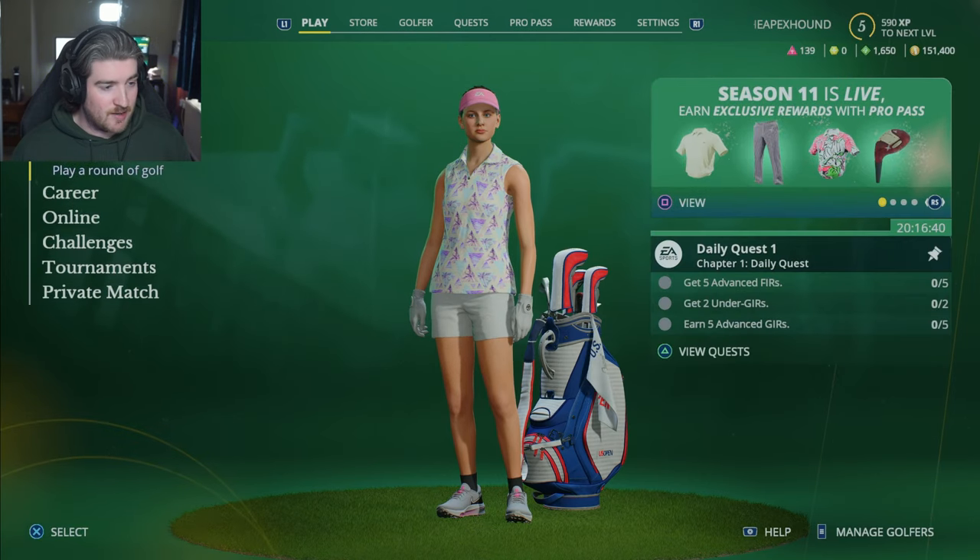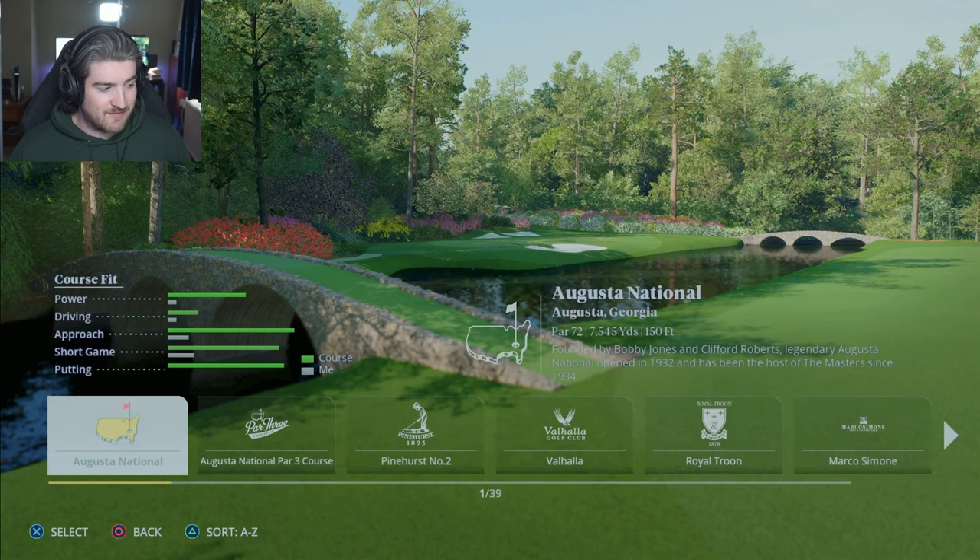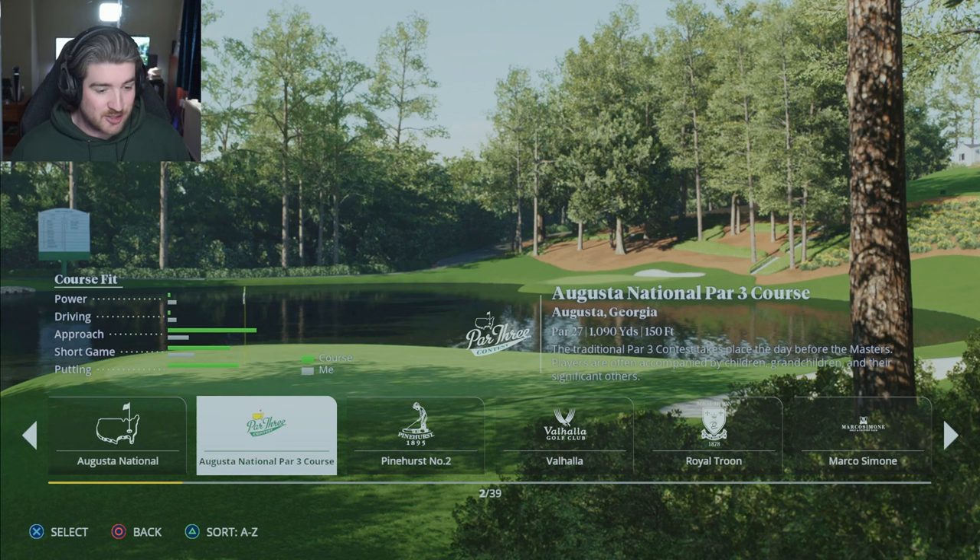Let's go into the Quick Play section and have a look at the new courses. We have Augusta National Par 3 course, 1,090 yards. The traditional Par 3 contest takes place the day before the Masters - players are often accompanied by children, grandchildren, and their significant others. I doubt this will be a part of career mode just because that would take a lot of work to put in a random Par 3 event before the Masters. I mean, that would be really cool, but I somehow doubt it.